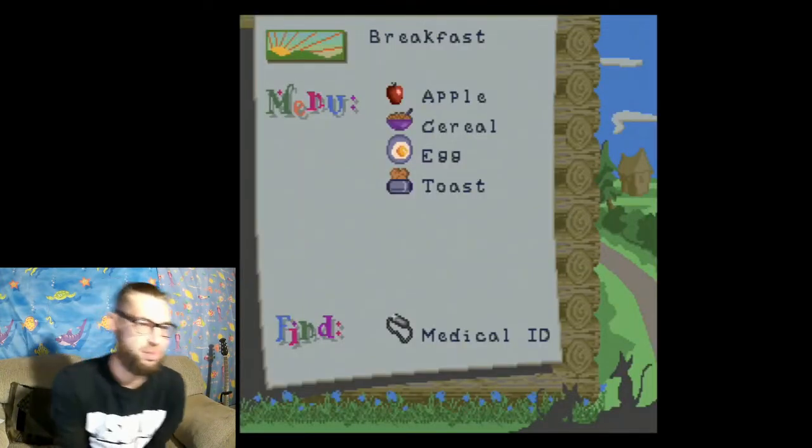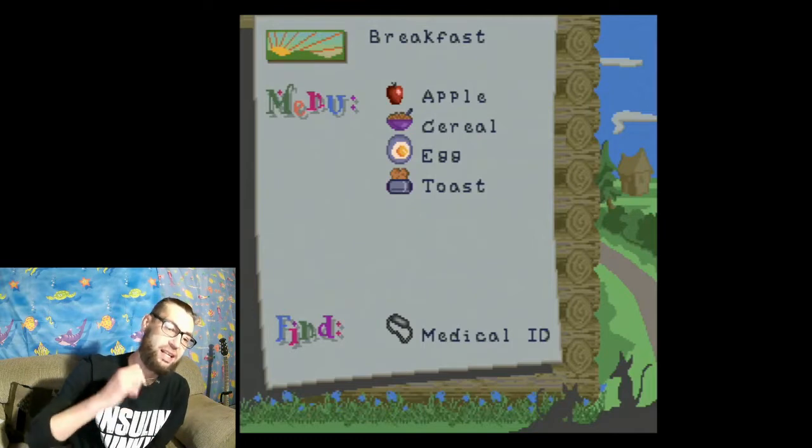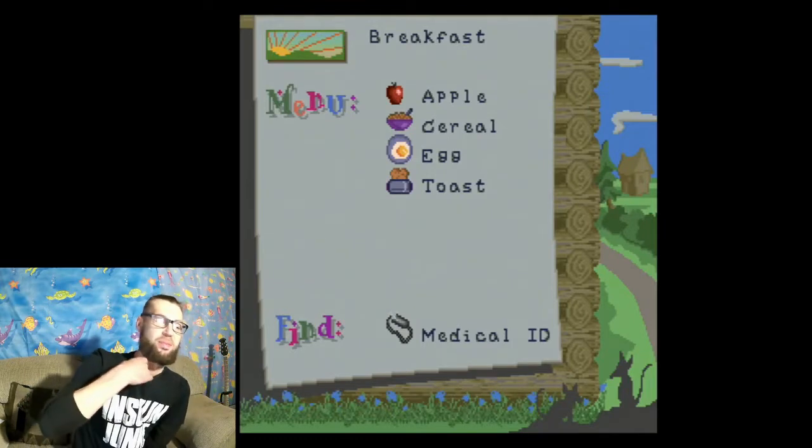It is our breakfast menu, which consists of an apple, cereal, egg, and toast. And you've got to find the medical ID — check it. The medical ID, right there. Not even scripted — I always have it on.